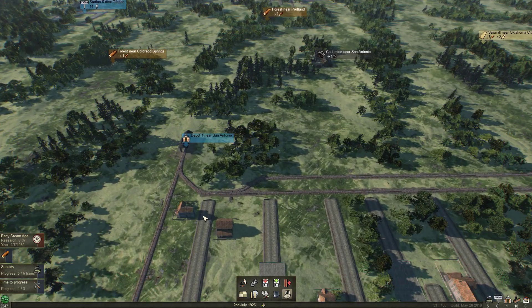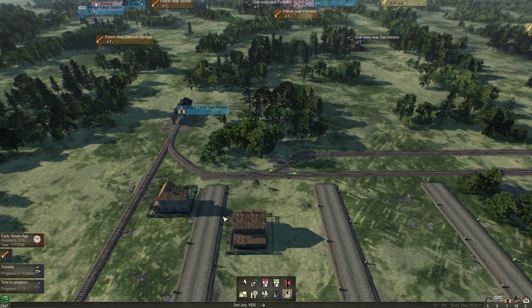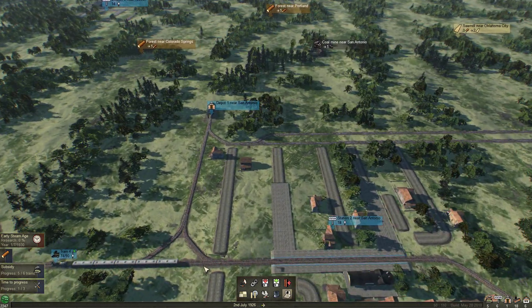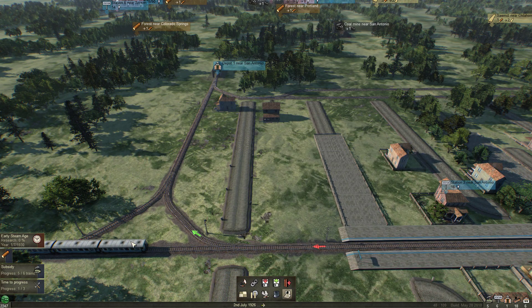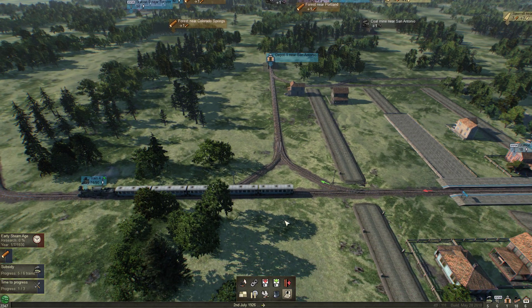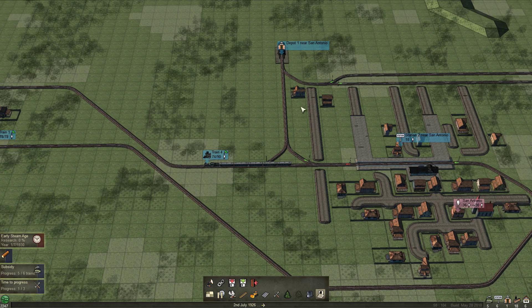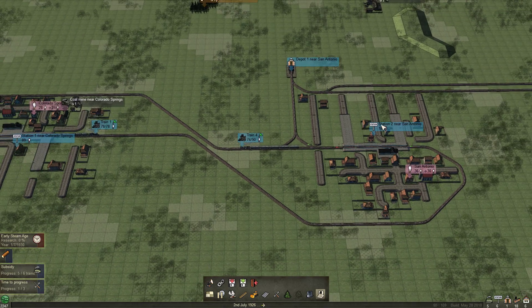I noticed a mistake on my setup - I went back and fixed it already. I had the wrong signal direction on this one - I had it pointing out this way, and it should have been pointing back to the depot. One of the things I'm trying to do is run everything as a one-way track except for some of the track around the depot itself. So that's catching us up on where we are.